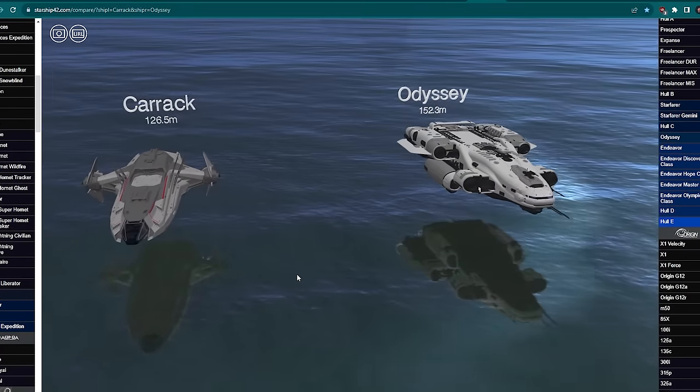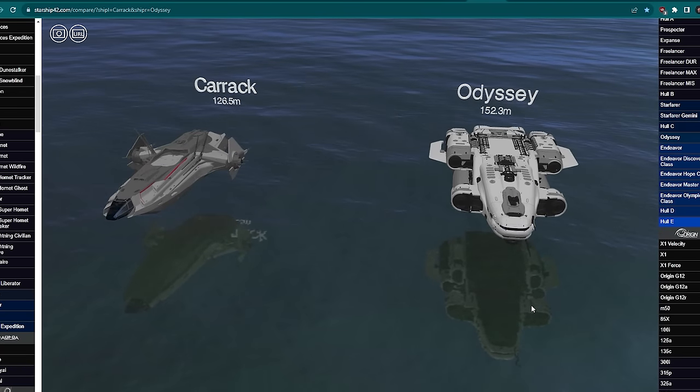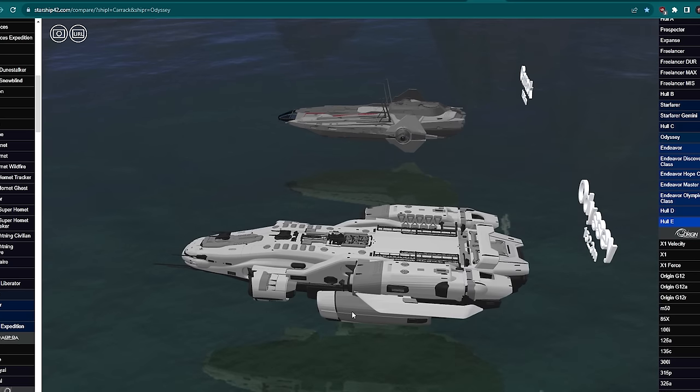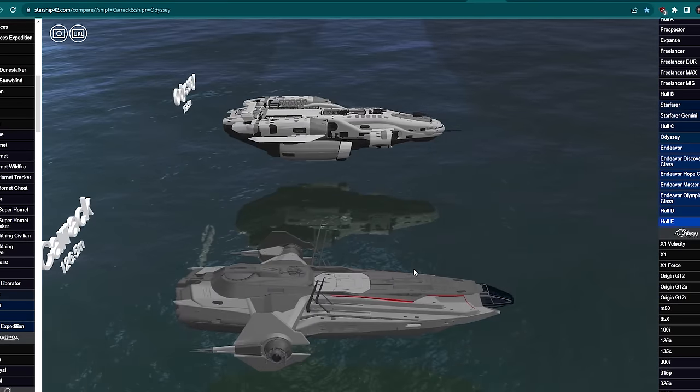Buckle up, because today's video is not about shiny new toys. We are diving into the age-old question that has split the Star Citizen community down the middle for the last year or two — Anvil Carrack or MISC Odyssey? Which one's the exploration ship we should have? What should we buy? What's going to be better? Well, with only a matter of days left of IAE, it is now decision time for your fleet.